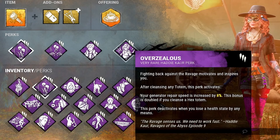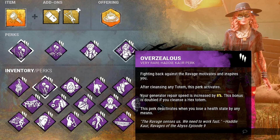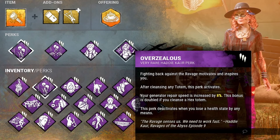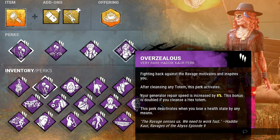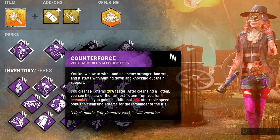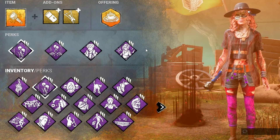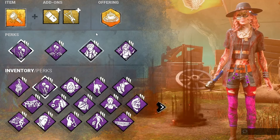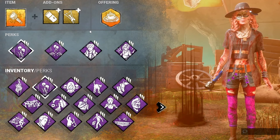16% extra gen speed — you're gonna feel like you're flying through those gens. The downside of Overzealous is that when you lose a health state it deactivates, but it has so much synergy: when it deactivates, you already have Inner Healing, so you just go back into a locker, heal yourself, then go find another totem using Counterforce's reveal, cleanse it faster with the stackable bonus, and have your combo back up again. This is probably my favorite build to take a flashlight with — you don't need medkits because Inner Healing covers your healing, and you can use the flashlight to save people.